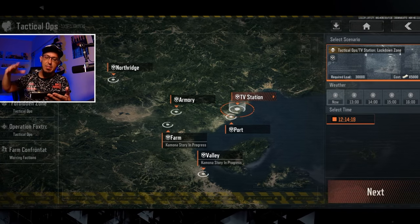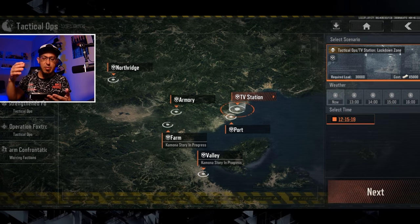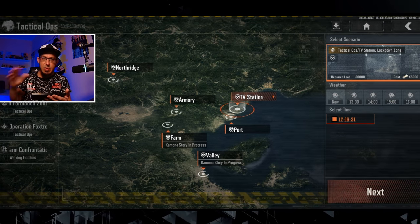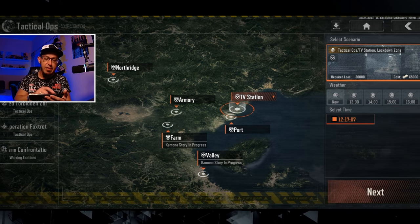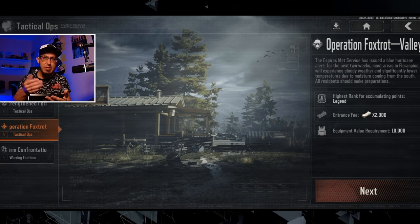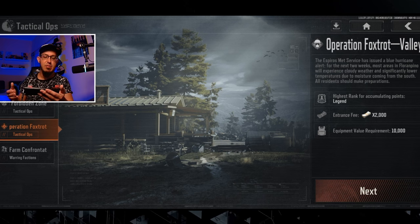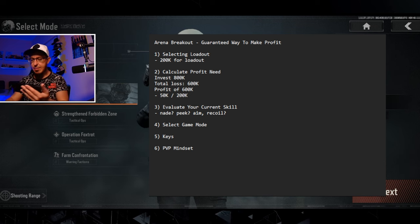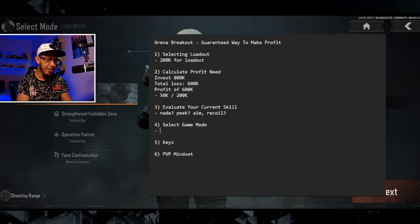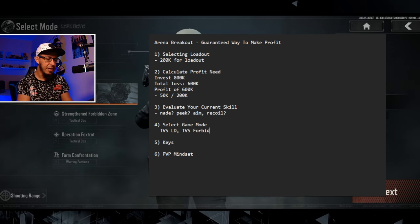Don't force yourself into a situation just because TV Station looks cool and you become a pushy player. If you have gear fear or you're not good at throwing grenades or peeking, don't force that situation — your extraction rate is going to drop even further. Foxtrot mode, which just came into the game, is mainly for snipers and thermal players. For me, TV Station Lockdown and Forbidden, Armory, Port, and Northridge Hotel Lockdown are my favorite maps.